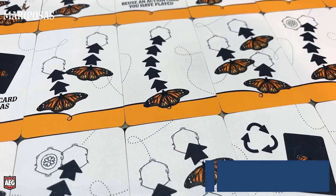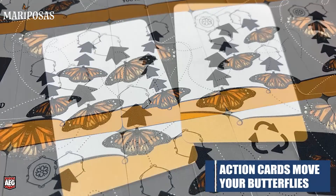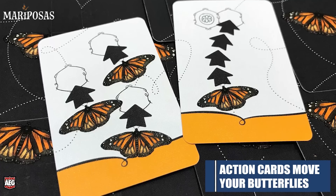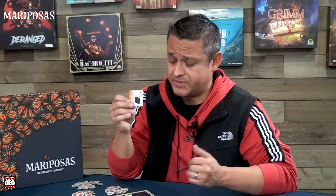At the start of the game each player is dealt two action cards, and on your turn you simply choose one of the two to use and reveal it. These cards typically allow your butterfly or butterflies to move a number of locations on the map — some allow moving multiple butterflies, some just one — and there are also special action cards.